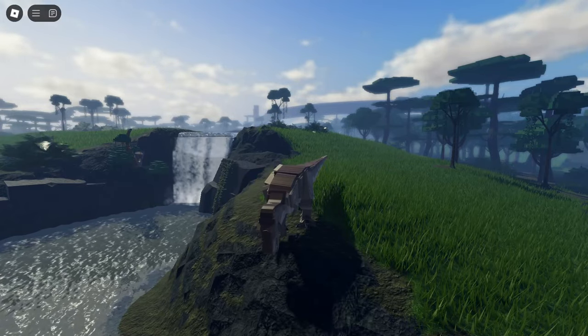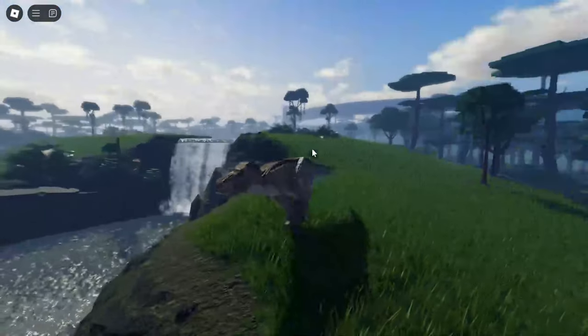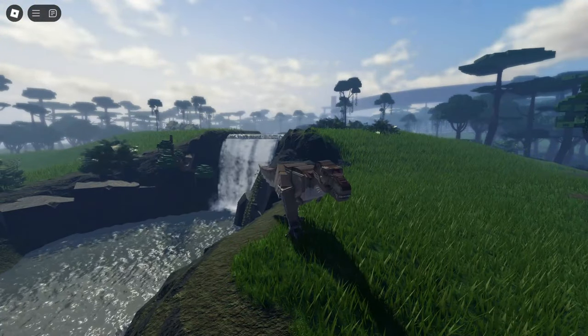So that is the roar for the Rexy. What do you guys think about the Rexy roar that they made for Jurassic Bucky? Comment down below. And also, there are some attacks that they are working on for the Autonomous Wrecks.